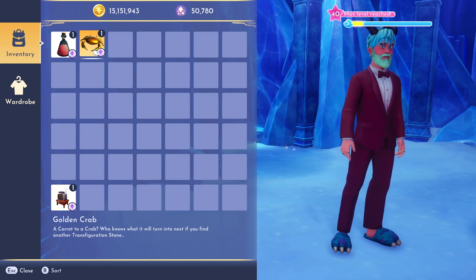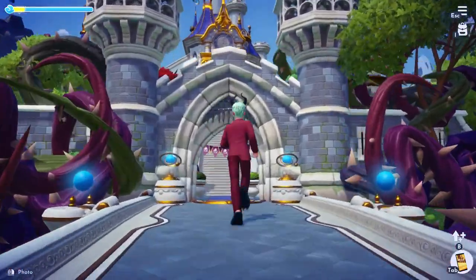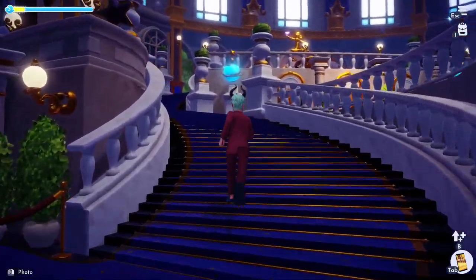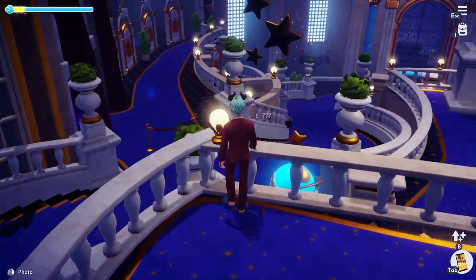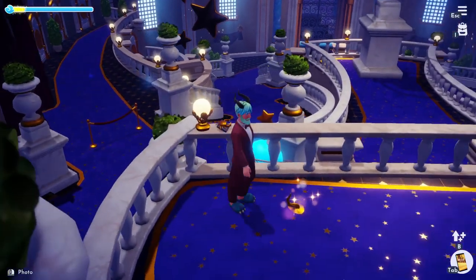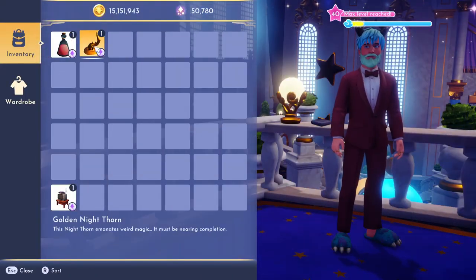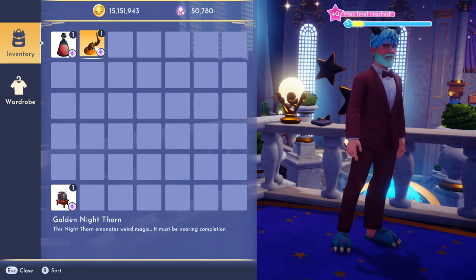We are now halfway done with the quest. You need to go inside the Dreamlike Castle, all the way up to the top of the stairs, and sitting over here in the corner on the balcony is going to be another transfiguration stone. Place the crab inside and out pops a golden thorn.